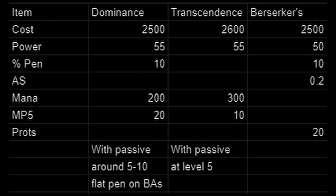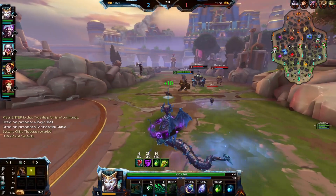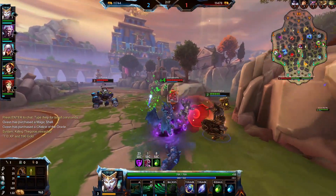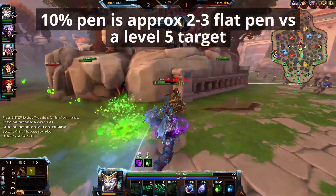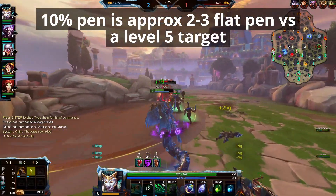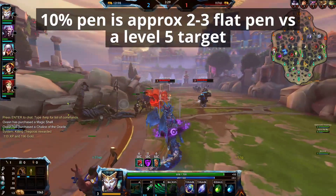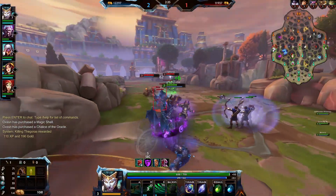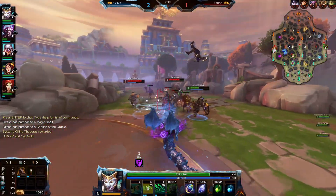Berserker's Shield provides 50 power, so slightly less, also has 10% penetration, and comes with 20% attack speed as well as 20 physical protections. Now we also need to understand how much percentage pen is worth at this point. Around level 5, hunters would have around 25 to 28 physical protections, so 10% of that would be 2-point-something — typically rounded down to 2 — to 3-point-something, which would be rounded to 3. So you'd have 2 to 3 flat penetration for 10%, meaning with Dominance you'd be looking at roughly 5 to 6 flat pen depending on the target, whereas with Berserker's Shield you're looking at 2 to 3 flat pen from the percentage pen.